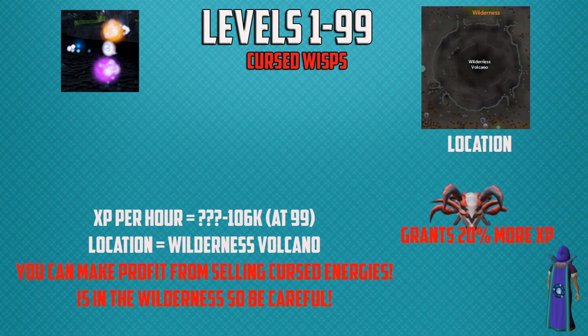Before you get into any other methods, there's one method you can do from level 1 to 99: the cursed wisps in the wilderness. You can find them at the wilderness volcano. The experience per hour gets up to 106,000 at level 99. It is in the wilderness though, so watch out for PKers — you can also make profit from the cursed energies, which is why people PK here. If you use a demonic skull you get another 20% on top of that 106,000 experience at level 99, but any player at any level can attack you while wearing it.